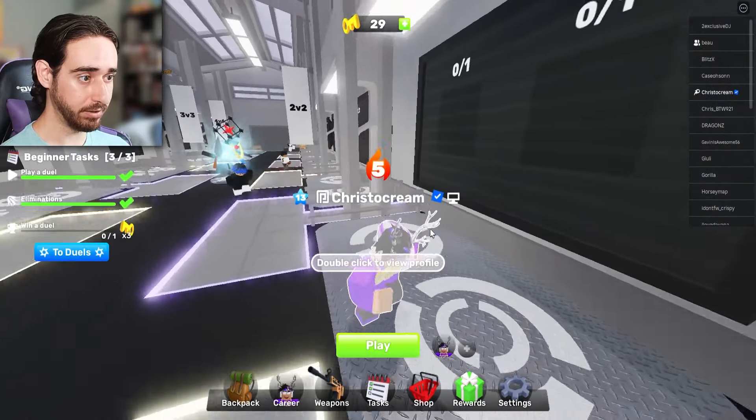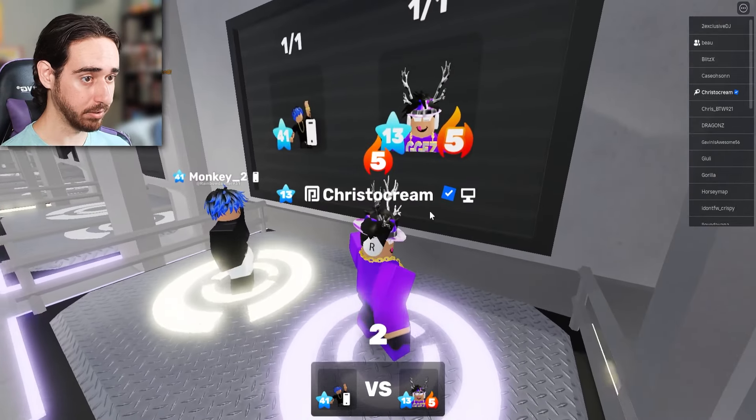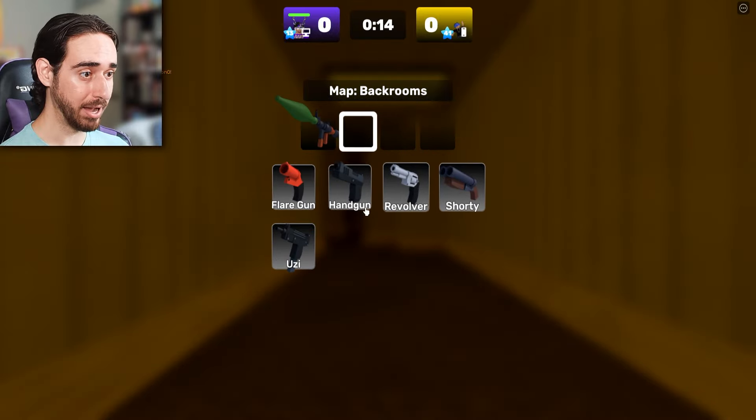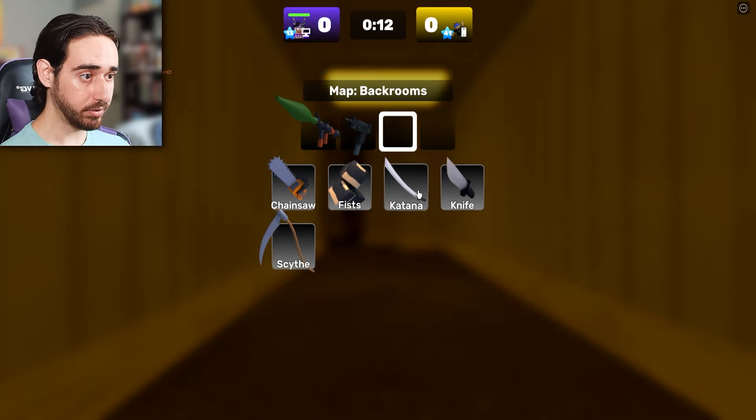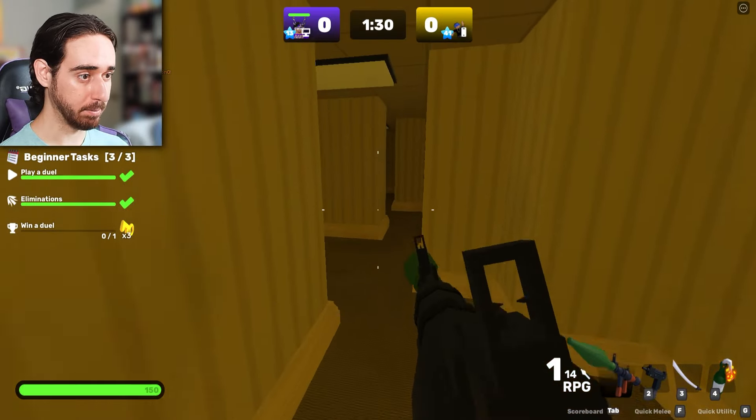So let's just try to get a 1v1. This guy wants to play - he's got a 59% win rate. Okay, he's going down. Let's choose the back rooms. MiniBloxia said the back rooms. You're not choosing the back rooms. Oh, let's go back rooms. Katana and Molotov. All right, here we go. We're doing the MiniBloxia strategy right about now.